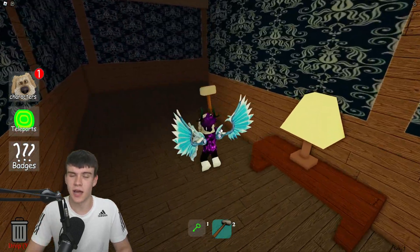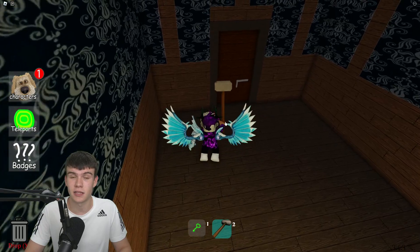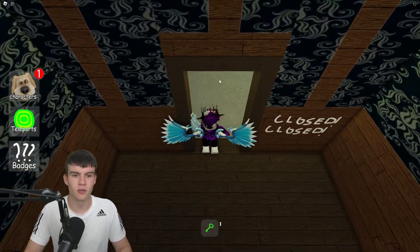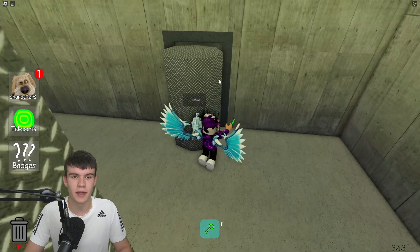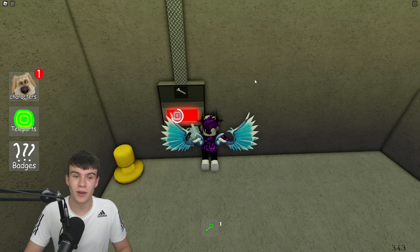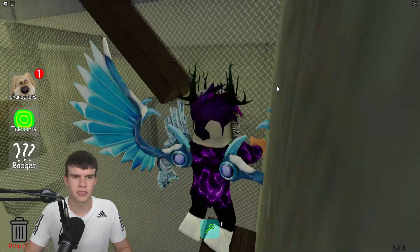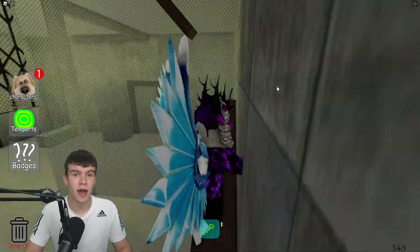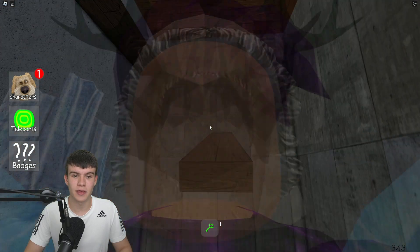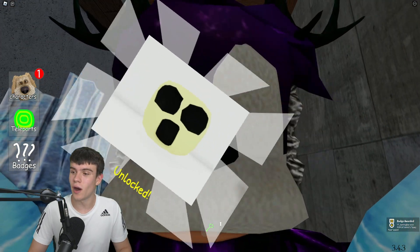We're going to use this hammer to knock down the walls. When the update first released you didn't need a hammer, but now the developers have changed it so you do. Knock down this door, move it out of the way, go through, fix this, and then use your green key to open up this door. Claim this morph — nice and simple.